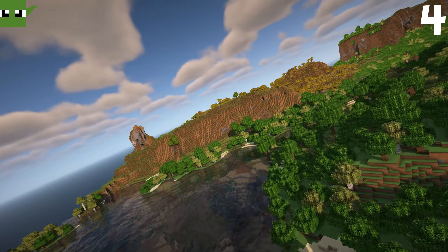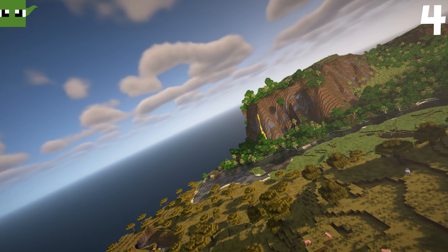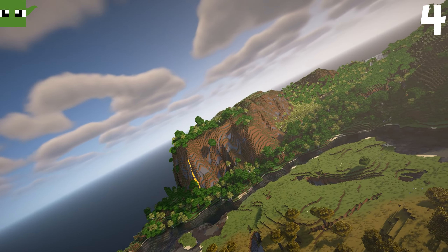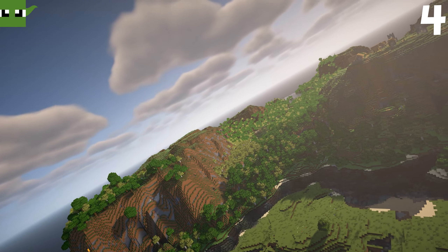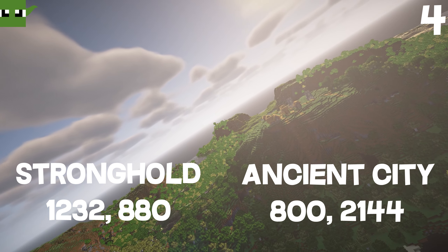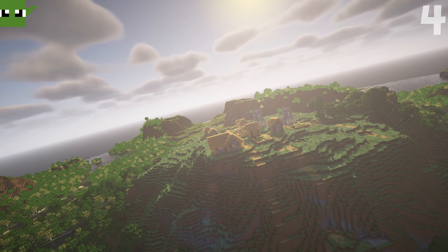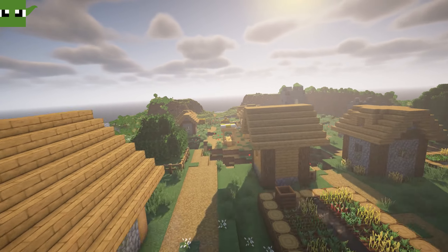There's another village right here — it is a beautiful place to build. And then another savannah village as well. So you've got about five villages in close proximity, but the star of the show is this amazing village up on this clifftop. Imagine a rope bridge going over to the other cliffs which are close by as well.